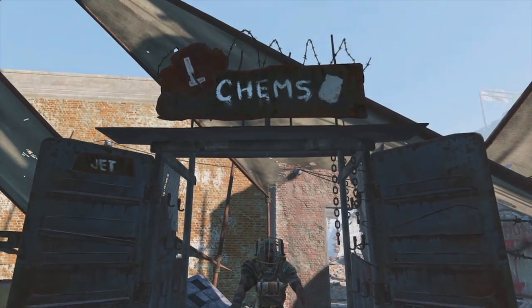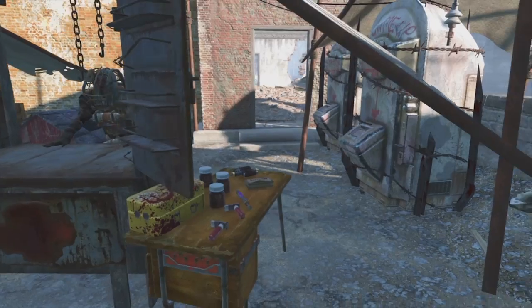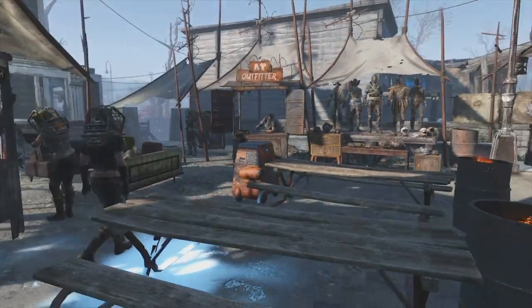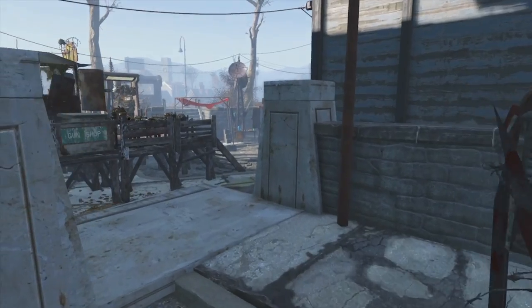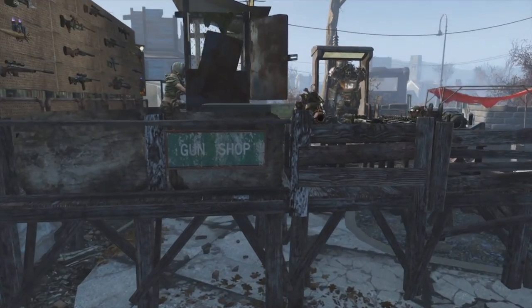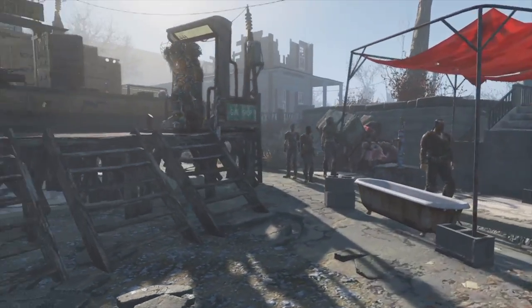Of course, no raider settlement would be complete without its little chem stand to deal with all of the addictions. A few pick-me-up stations in the back, decorated with some chems lying around on the table - you do occasionally see settlers go in behind there and start shooting themselves up, which adds to the atmosphere. And of course no market would be complete without its tribute tax chest that goes to the overboss, so we have a guard there keeping an eye on the place.